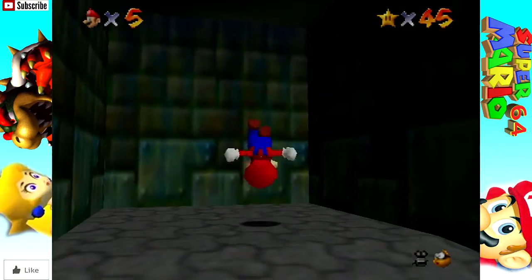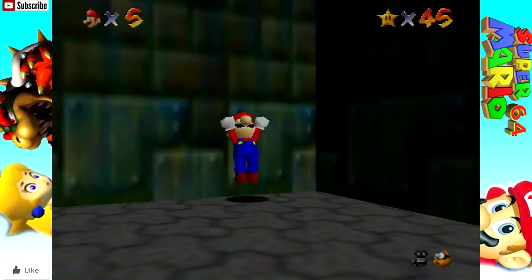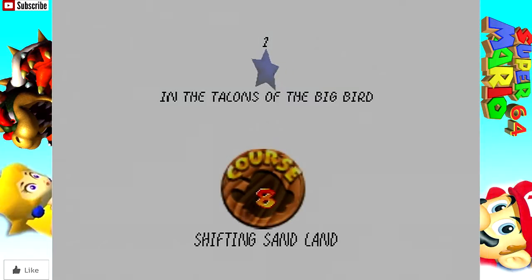In the last episode, we finished off Lethal Lava Land. In this episode, I'm gonna go through this non-conspicuous wall that rattles when you get near it. Oh my lord, it's the first level without a painting.